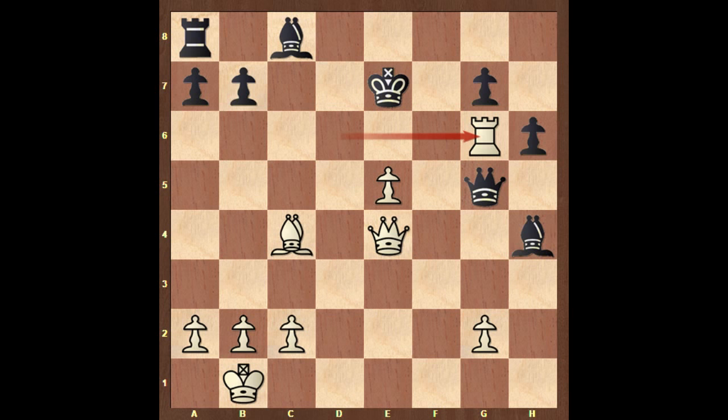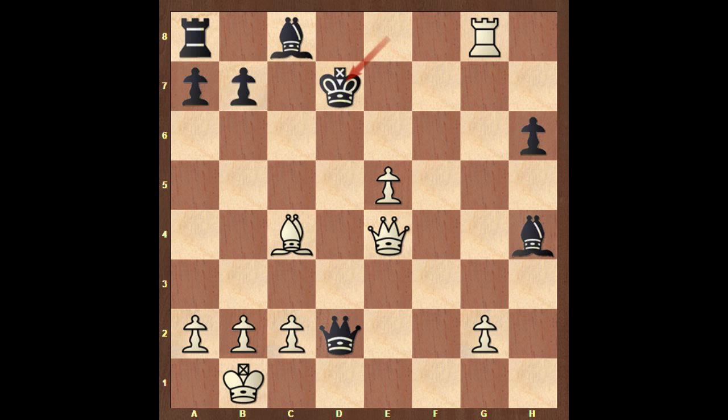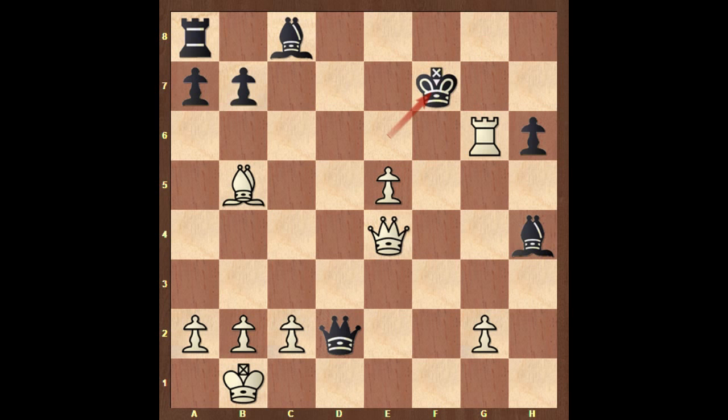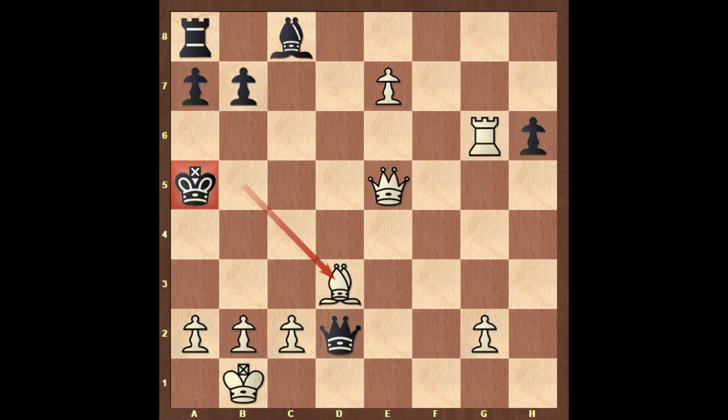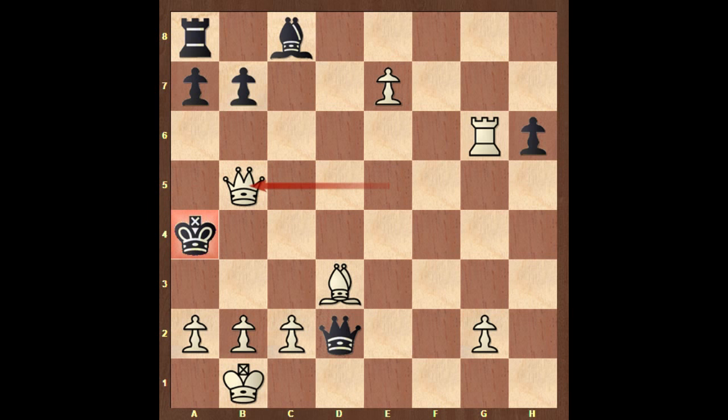The possible continuation: let's say queen to d2, saving the queen. Then rook takes on g7 check, king to e8, rook to g8, king to d7, bishop to b5, king to e6, rook to g6, king to f7, e6, king to e7, queen takes bishop check, king to d6, queen to g3, king to c5, queen to e5, king to b6. After bishop to d3, that's a discovered check, king to a4, and then queen to b5 — that's checkmate.